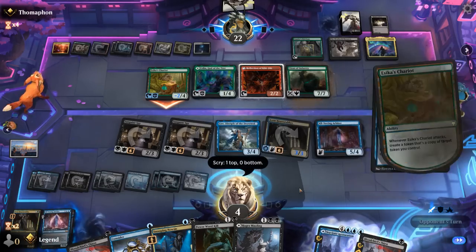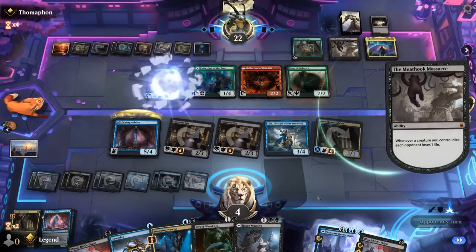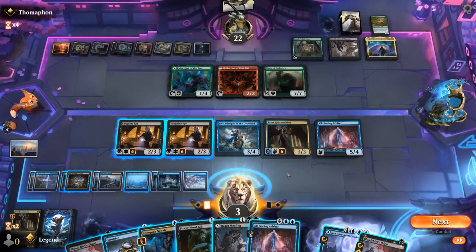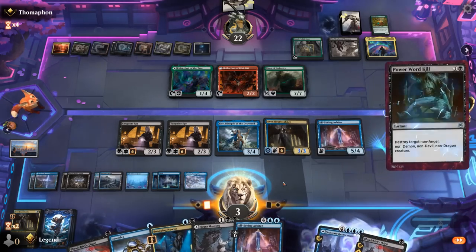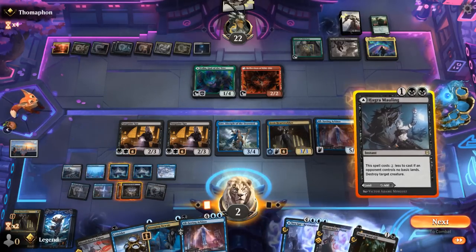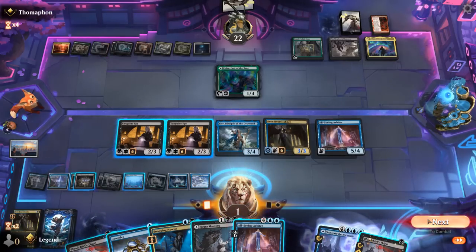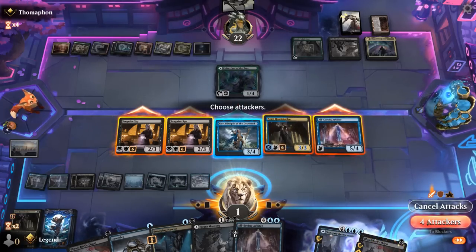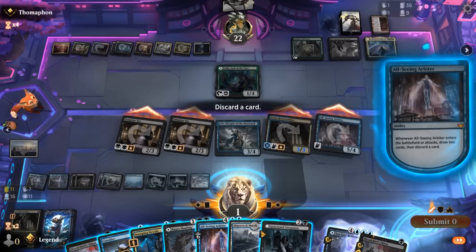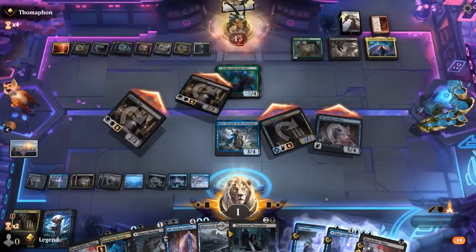And another Arbiter we can keep. So Chariot's down. Time to kill some creatures — just have to be careful about this Meat Hook Massacre still. We can Mauling and Power Word Kill, or Power Word Kill twice. So glad I didn't pay any life with the Sanguine Spy last turn. Can keep Lier back. Trespasser — more life gain as well. Have to be a little careful with only 11 cards remaining, probably don't have time for Consider. Arbiter. Opponent falls to 10.